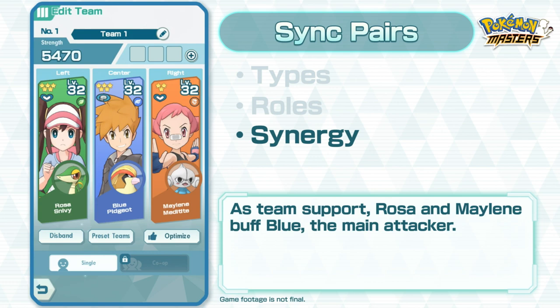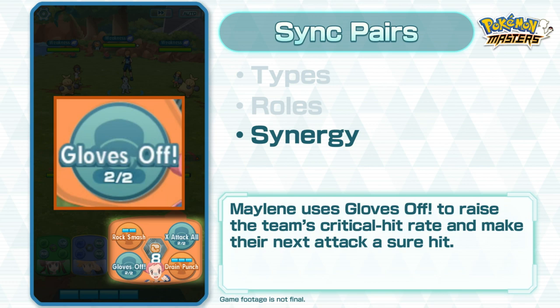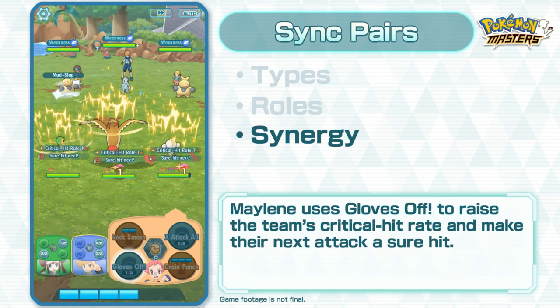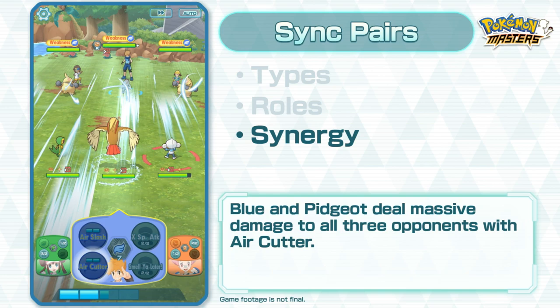First, Rosa uses an X Special Attack All to raise the team's special attack. Next, Maylene uses her Gloves Off move to raise the team's critical hit rate and make their next attack a sure hit! Finally, Strike Sync Pair Blue and Pidgeot are buffed and ready to deal massive damage to all three opponents with Air Cutter!